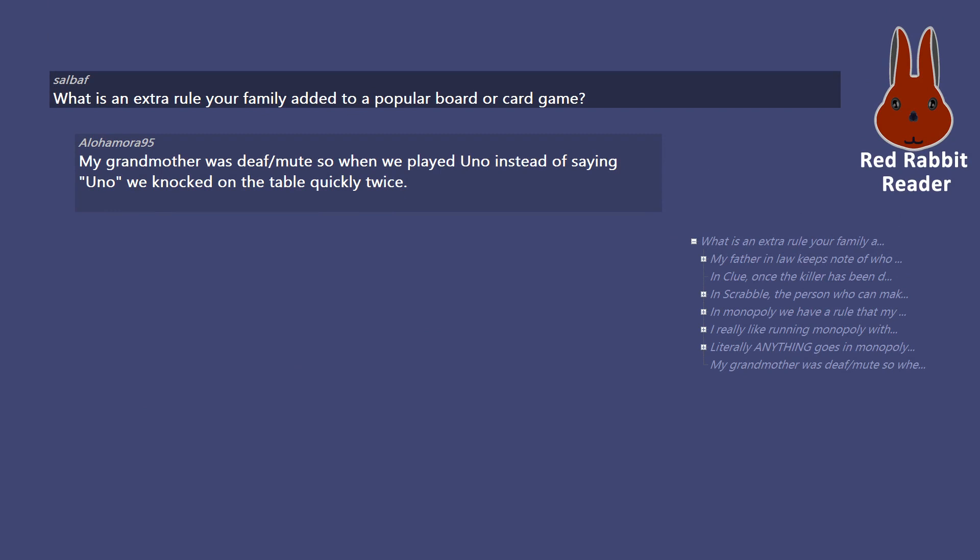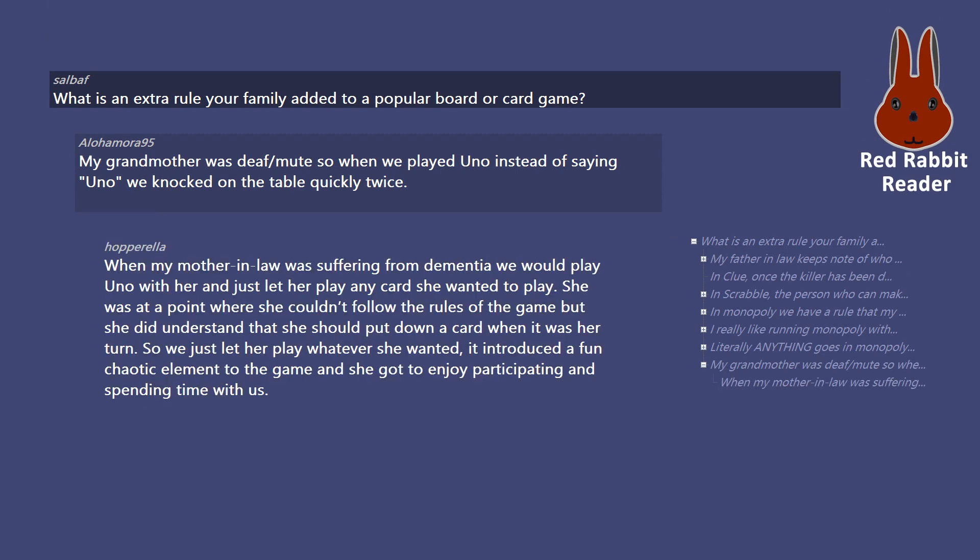My grandmother was deaf/mute, so when we played Uno instead of saying 'Uno' we knocked on the table quickly twice. When my mother-in-law was suffering from dementia, we would play Uno with her and just let her play any card she wanted. She was at a point where she couldn't follow the rules of the game but understood she should put down a card when it was her turn. So we just let her play whatever she wanted — it introduced a fun chaotic element to the game and she got to enjoy participating and spending time with us.